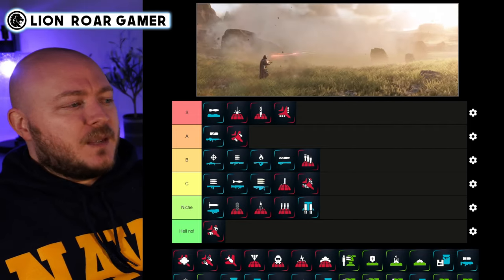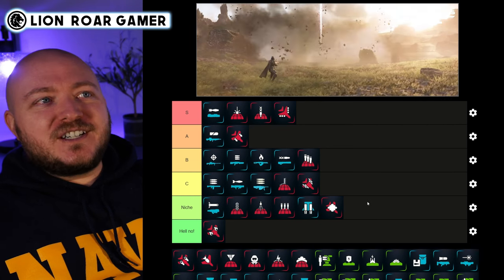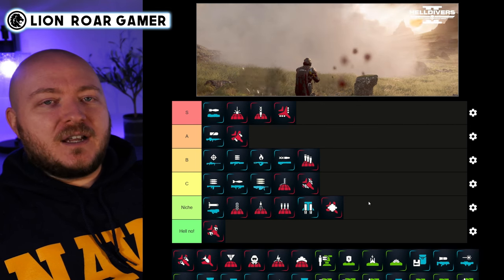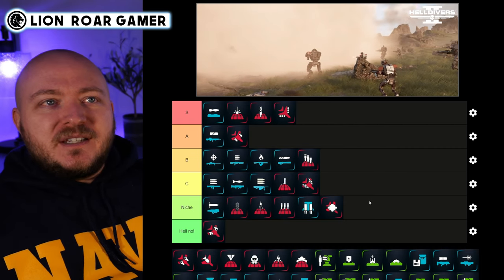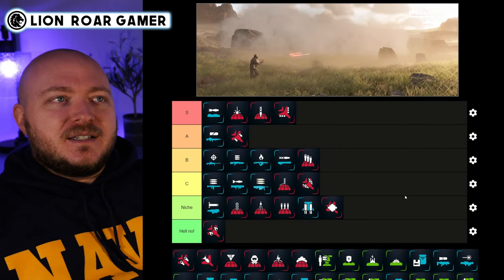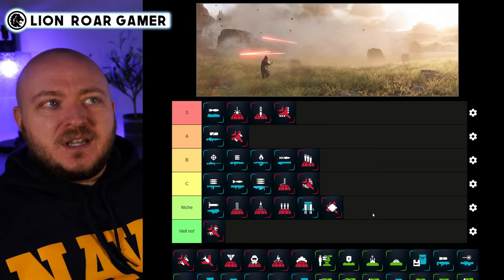The Eagle Smoke Strike is also niche. All it does is hide you — the enemies can still shoot at you, as you can see in their own example video. This is really for a stealth-type build, which I do enjoy running, but there are just better things you could be doing. If you use this slot and then run into a bile titan or tank you'll have less to deal with it — unless you're really just trying to sneak around the map without killing anything.